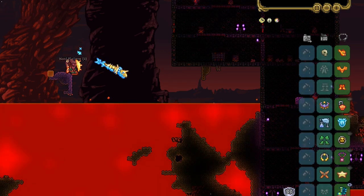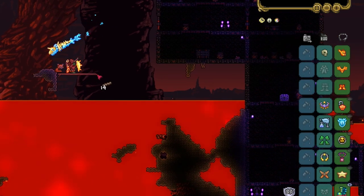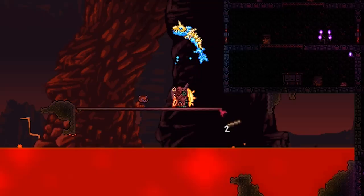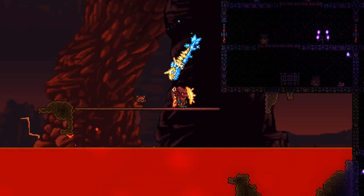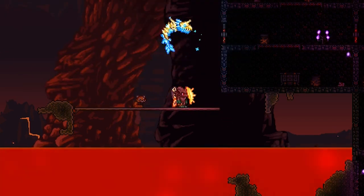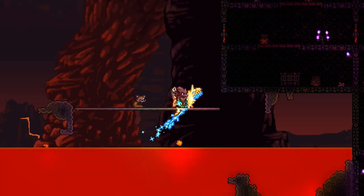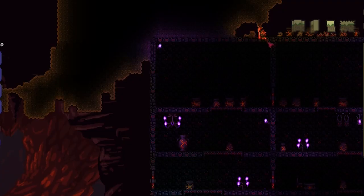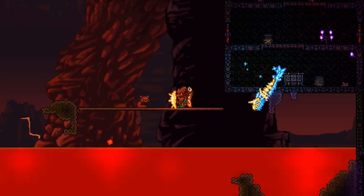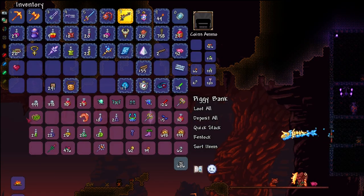This is an accessory that the player can obtain through lava fishing itself. What you will need to do is hook that fish up a hellstone crate, and from there you have a chance of getting this item. What it does — you know how usually you would need magma snails and stuff like that to be able to fish in hell with lava — well, it negates that necessity.